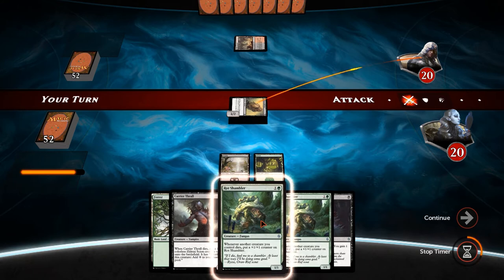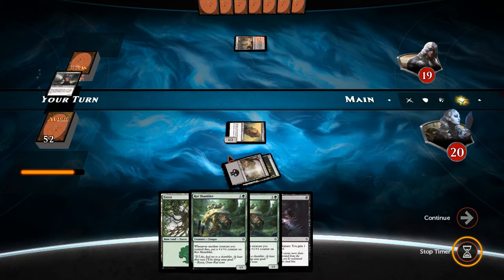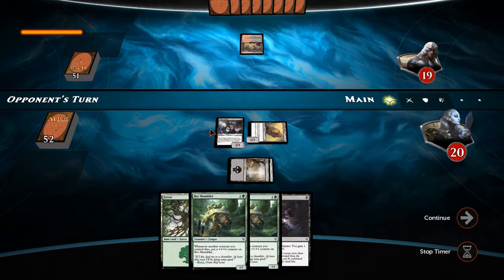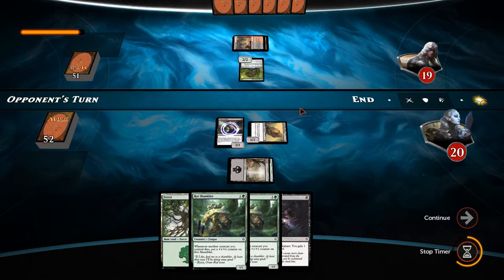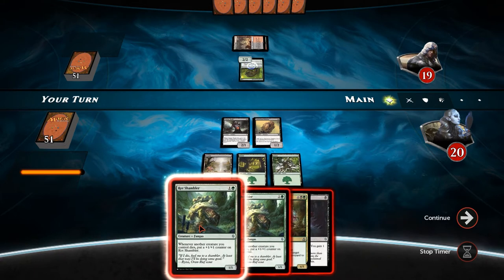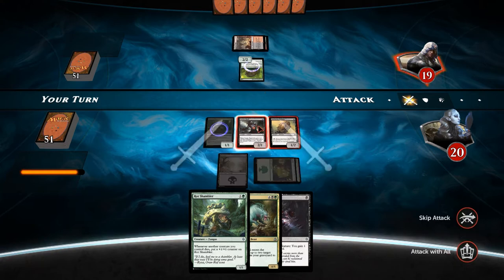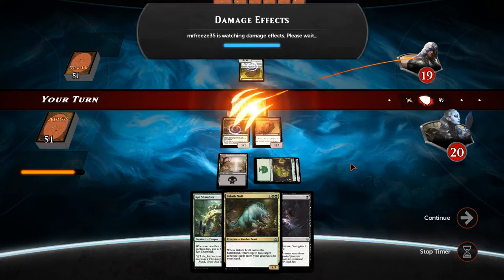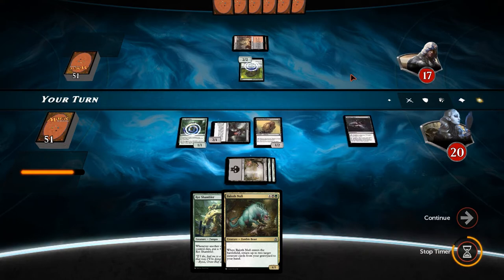We'll lead off with a forest. Not sure whether to go carrier thrall or rot shambler - I'm leaning towards carrier thrall because it's got more power. If we can push through as much damage in the early game as possible then all the better, and then later on if he puts up a blocker we can rot shambler and suicide our creatures into his defenses. It's a snapping gnarly, so it's actually going to be a landfall deck - interesting. So forest, forest, and then we're going to rot shambler and throw our carrier thrall in his face. If he blocks it then our rot shambler gets bigger and we get a scion back.